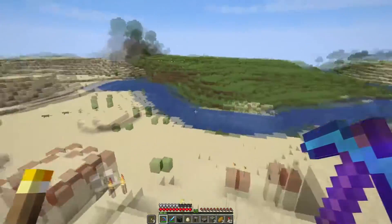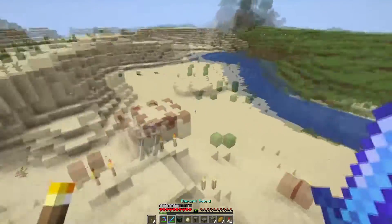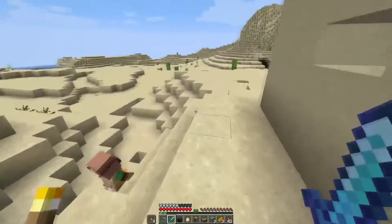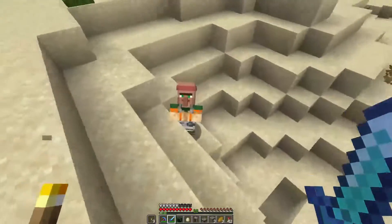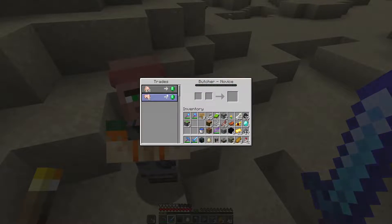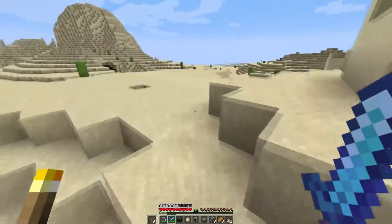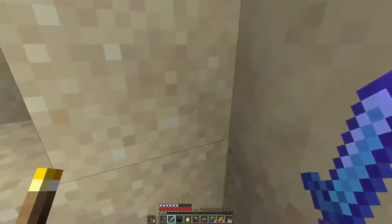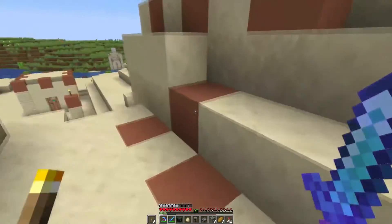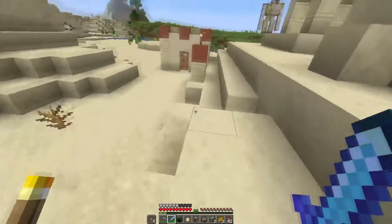Oh, there's a cat. I don't have time to tame you right now. Here's one of the careers — we've got a butcher here who buys rabbit and chicken. Iron golems — I want to kill you, but I won't. I'll be good.